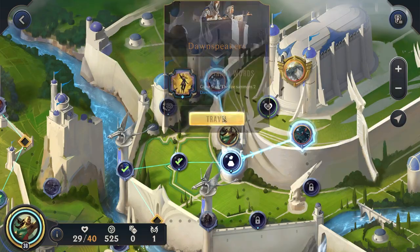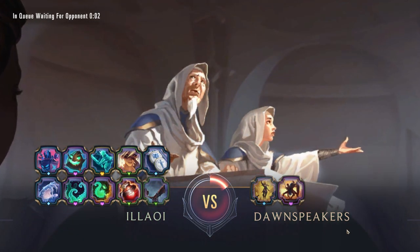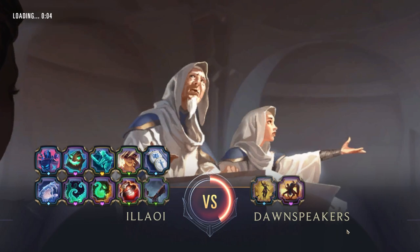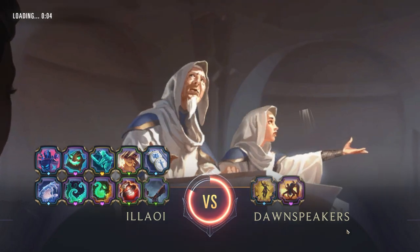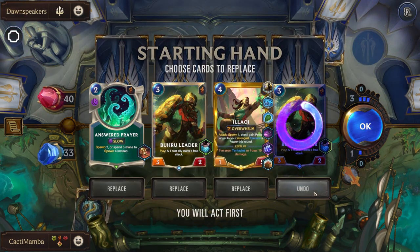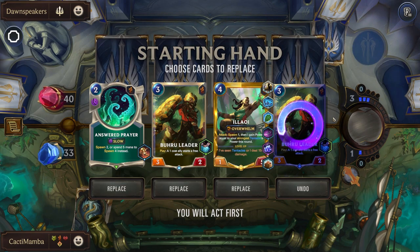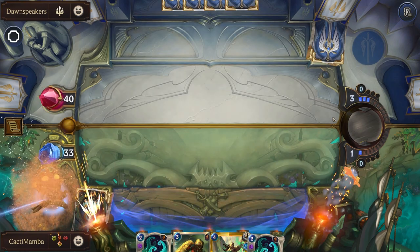Allies have an extra attack as well. Also, whenever you hit around level 28 or 29, you get 40 health — which is so much. It's really hard for a lot of the enemies to beat that pretty consistently, which is pretty nice to kind of deal with.